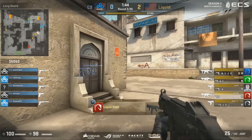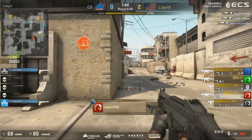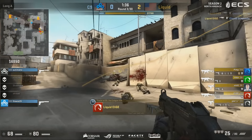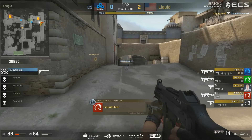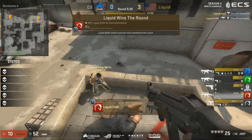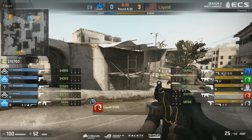Liquid moving quickly into the long area. There are three CTs here — they don't have much to offer. Apart from $600 per person for Elige. Again, another round where Elige is just making bank. He's a man of expensive tastes. And those tastes will be satisfied — they will be nourished with the money from that UMP.